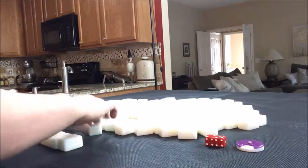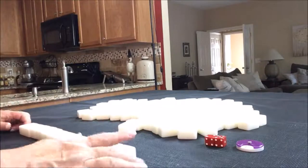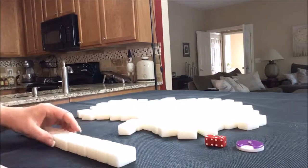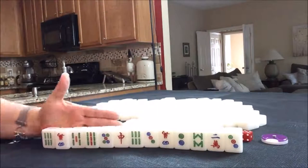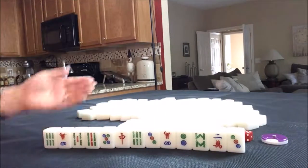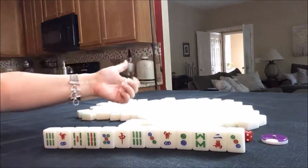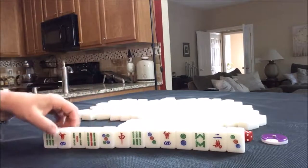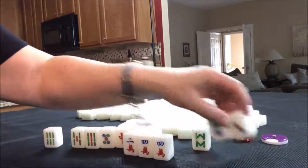For a non-dealer you get 13 tiles, and the 14th tile is your winning tile. Let's see what we have. No flowers. Flowers are numbered one through four and they coincide with your seat — east is one, south is two, west is three, north is four. So we would need a four flower to get score for a flower, and we don't have it. That's okay though, we can get score elsewhere.